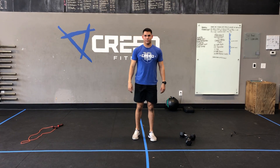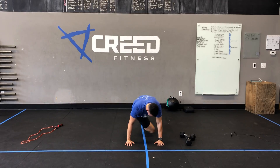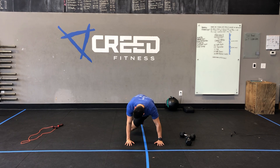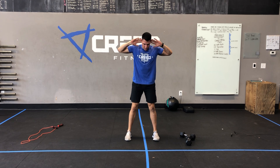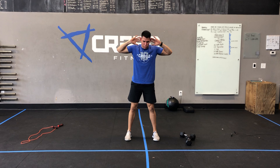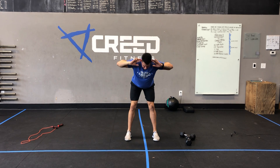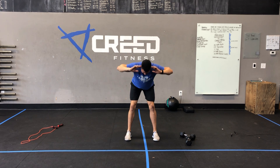So for our cross-body mountain climbers, it's like a regular mountain climber but you're taking opposite knee to opposite elbow, getting a good squeeze in our core. Then we're going to stand up for good mornings: hands behind our head, keep our spine nice and straight, pushing our hips back, then a good glute squeeze on the way up. We're just hinging over until we feel a stretch in our hamstrings, and then standing back up. That's our first part.